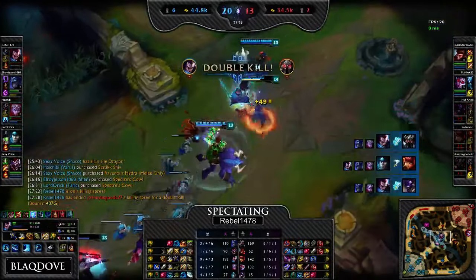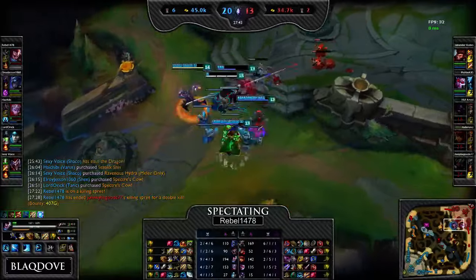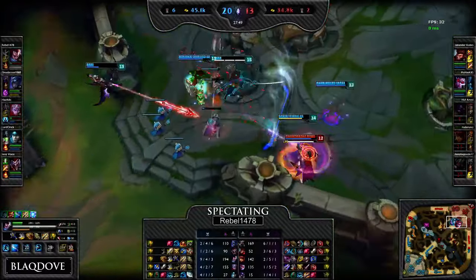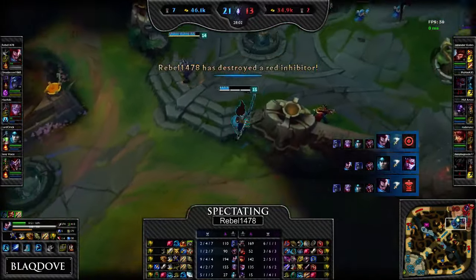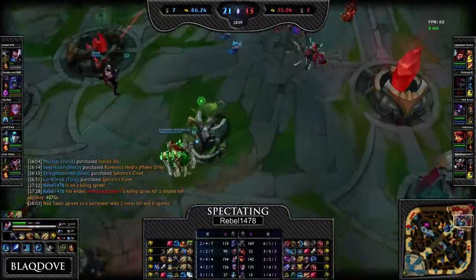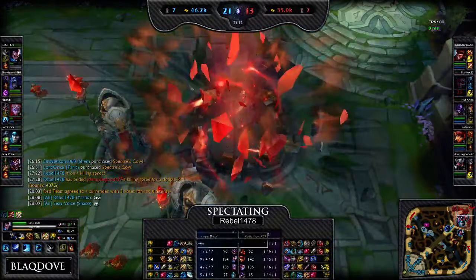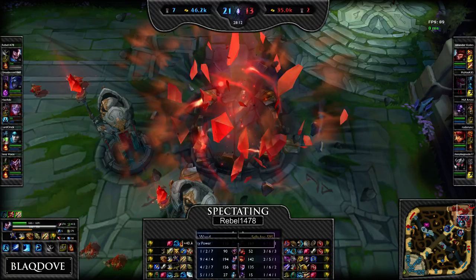Get on that Mordekaiser — there you go. Good ult from Shen there, then you can just push down this tower. You can get Baron right now, or they can surrender. Annie's a pretty good matchup for Yasuo. CSing — definitely need to work on that. Remember for last hitting under tower: melee minions are two tower shots then one auto, and ranged minions are auto, tower shot, auto — then you get them.